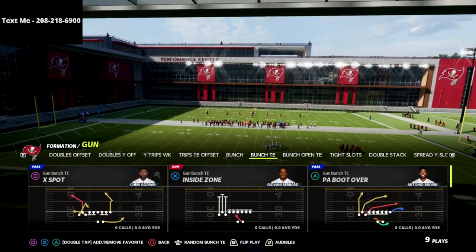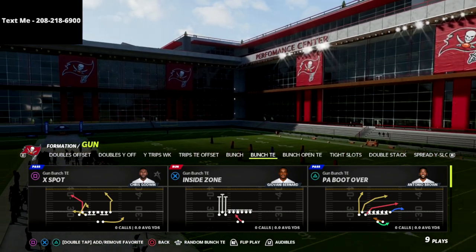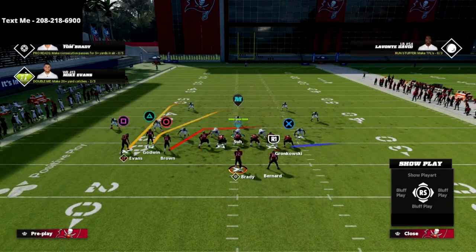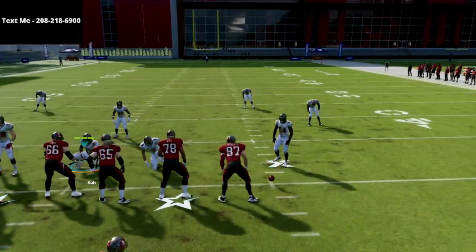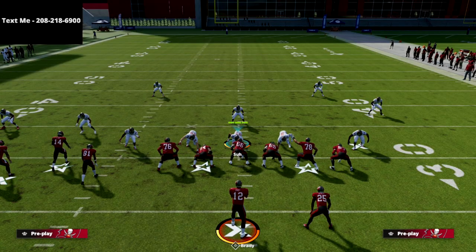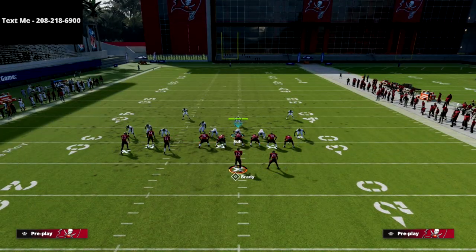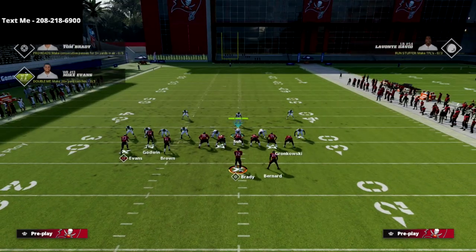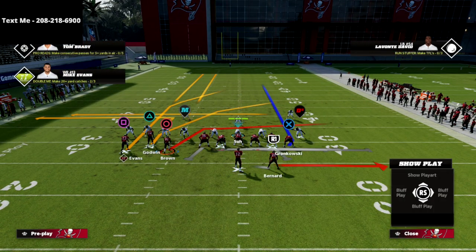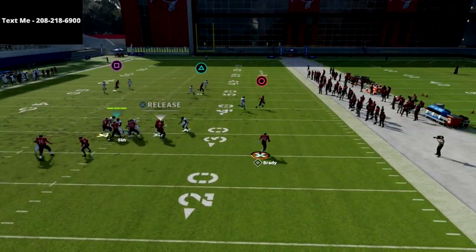We're going to be talking today about PA Boot Over and a little trick you can use to still make this one of the best plays in Madden. I'm not going to lie and tell you that the man coverage glitch still exists in Madden 22 because it doesn't, but that really does not matter. Against man to man, all we're going to do is put the tight end on delay fade, double team that outside linebacker, and snap the ball.